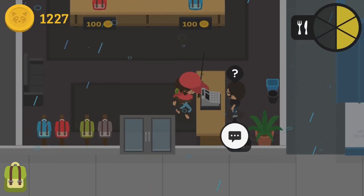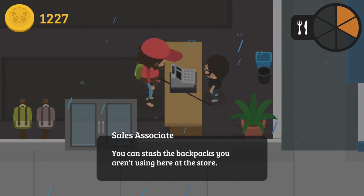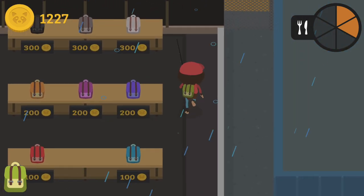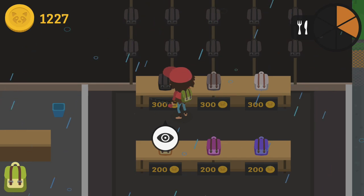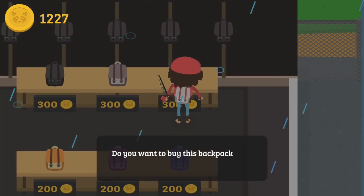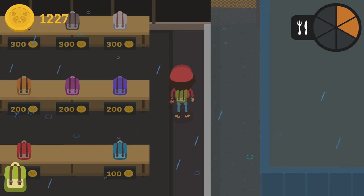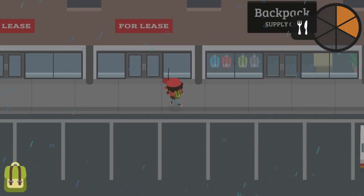Backpack Supply — what is this? The NPC says: take a look around, let me know if you want to buy something. You can stash the backpacks you aren't using here at the store and come back anytime if you want to switch. So are these even bigger backpacks where you can carry more, or are they just different colors? I could try to grab a white one — it costs 300 coins. I would really not want to spend money on just looks at the moment.